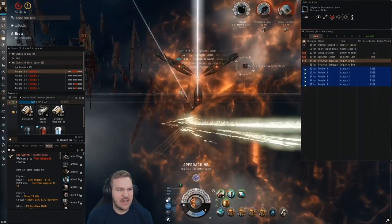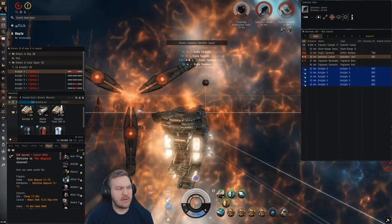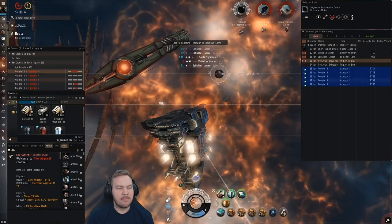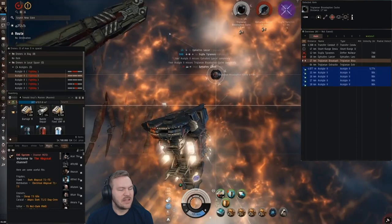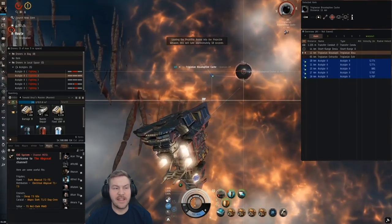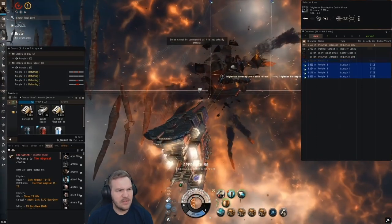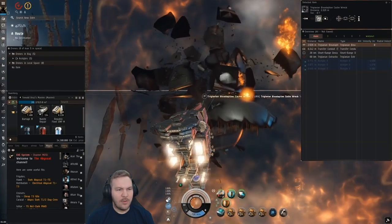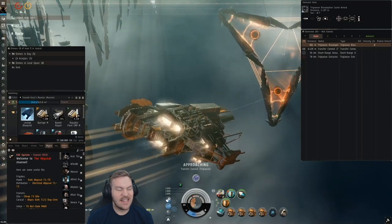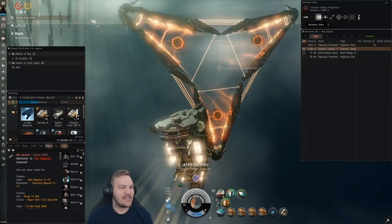Charybdis Tyrannos — I move pretty slowly so time was kind of an issue here, but I did complete it in under six minutes. Use heat — heat is important. Heat your tank if you have to burn straight at her, heat your prop mod to cover that distance faster. A lot of people have issues with her. Definitely focus on whatever cruisers are most dangerous to your fit while covering that distance to get under her guns. If you've got a web, that helps a lot because she moves quite fast for a battleship — web her. As long as you can orbit her and keep at least double her speed you can maintain that orbit. That is Charybdis Tyrannos.